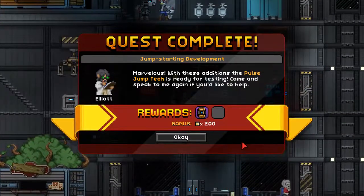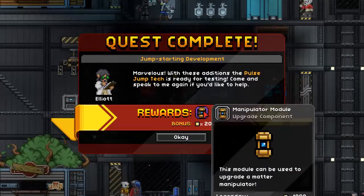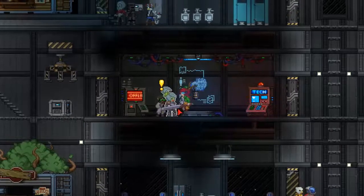Quest complete! Elliot says: 'Marvelous! With these additions the pulse jump tech is ready for testing. Come and speak to me again if you'd like to help.' And he's given us our manipulator module and 200 pixels as a bonus.